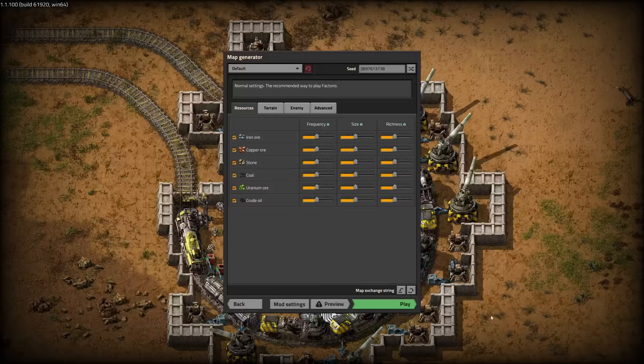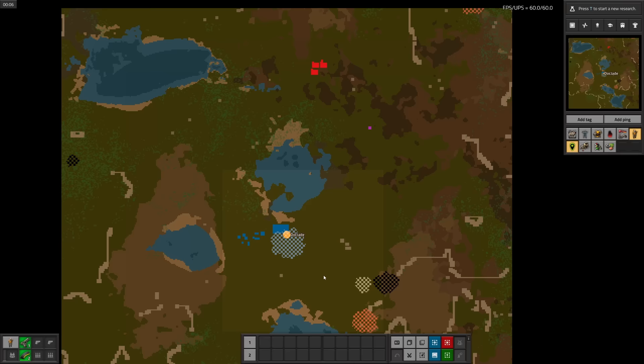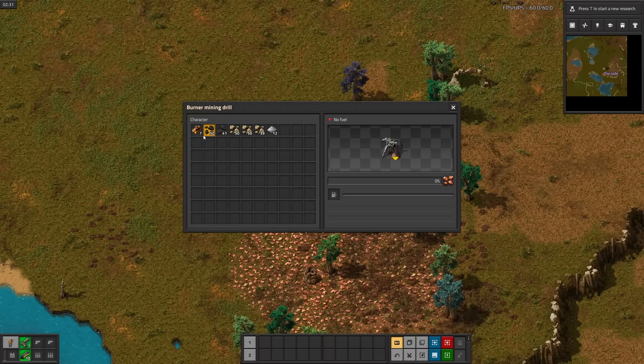Hey guys, my name's DocJade. Do you wish Factorio had slightly too many science? Well, do I have the mod for you. Science Pack Galore is a mod that adds an additional 36 science packs to the game, and we are going to make all of them. Let's get started.